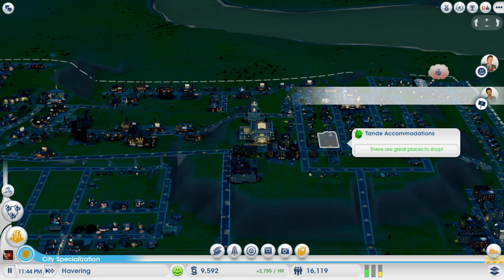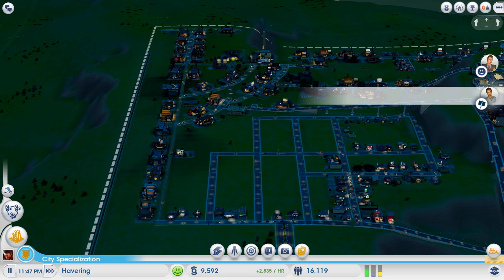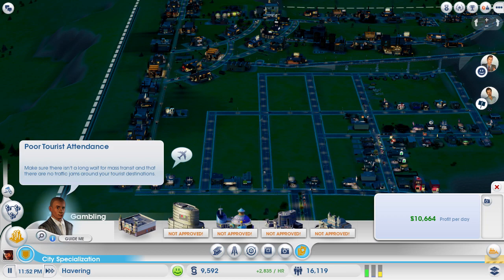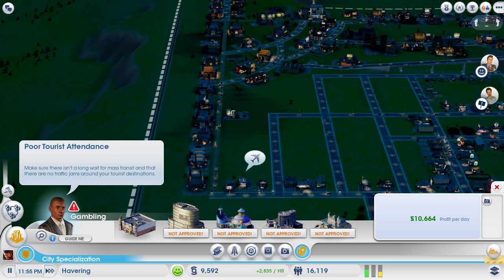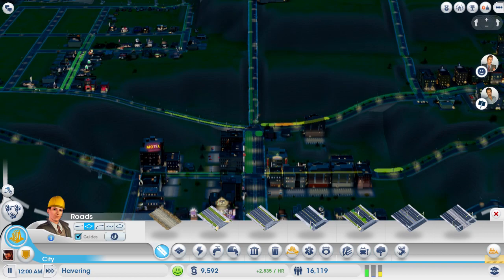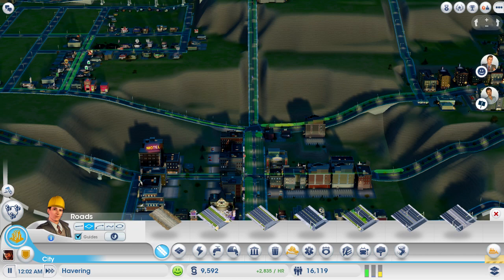So I think the next upgrade we're going to do is transportation on the city hall, which should provide us with a train station. Make sure there's no traffic around the tourist destinations - I don't think there's too much now. I've done a few quick little changes to the roads. Just made this a slightly less density, so there's less traffic going down there basically - made it into a medium, which is pretty beneficial.